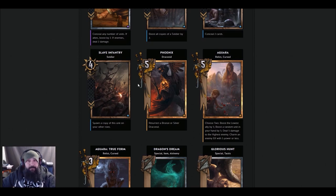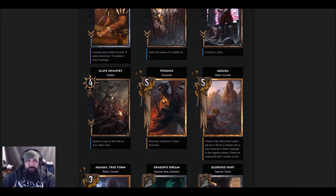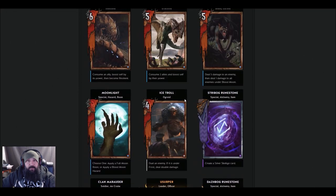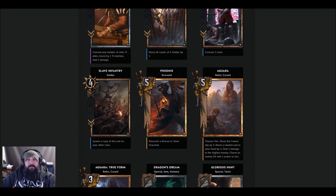Maybe Nilfgaard Soldiers is going to be a thing — I'll definitely give it a try. Phoenix — I guess the Midwinter adventure event is based on this card. It resurrects a bronze or silver Draconoid — you could pull Myrgtabrakke, Ocvist, or that consume one for Monsters. Five strength. There aren't really that many Draconoids though — nobody really plays Ocvist. Myrgtabrakke might be okay in a scorch list. Really amazing premium, but I don't think it's going to see play at all.